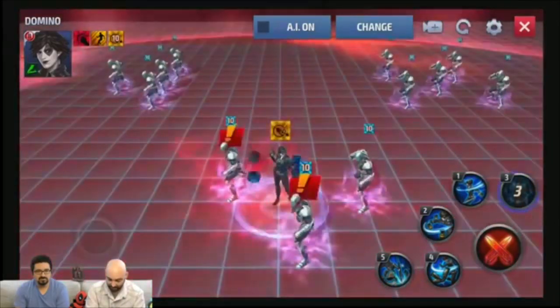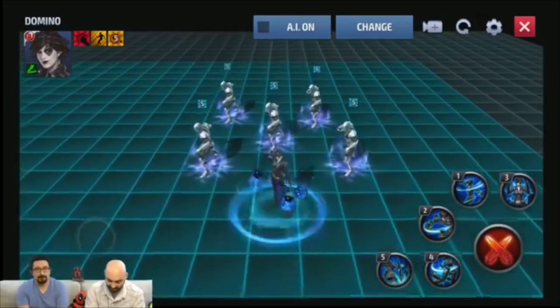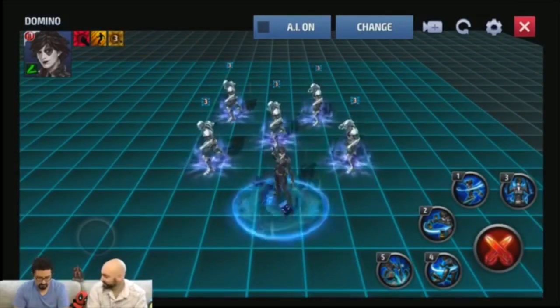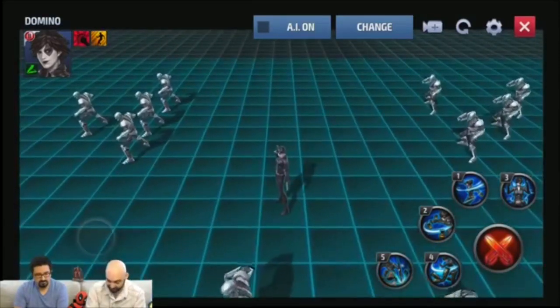Right there, you can see the effect around her — the die floating all around her. That's her activating her probability-altering powers, which makes her super lucky, and debuffs all the enemies around her while buffing herself.